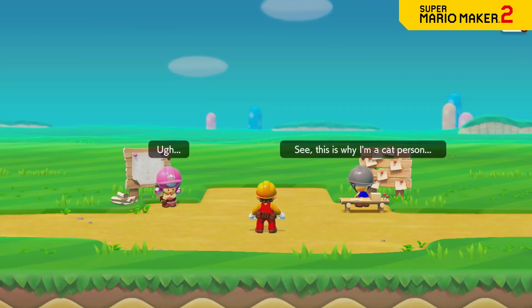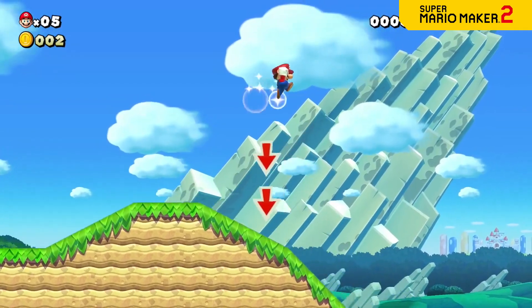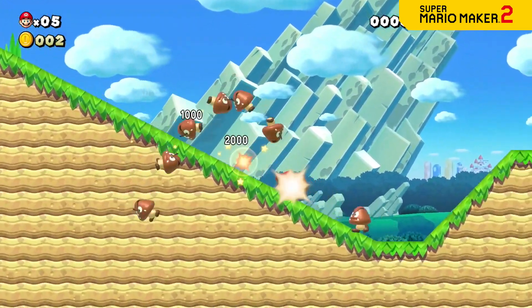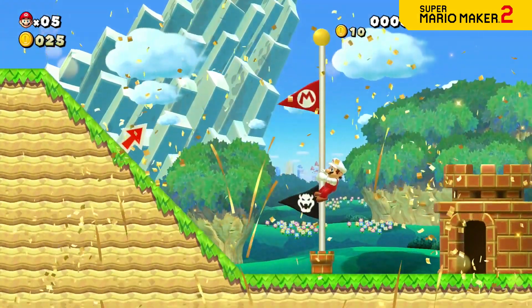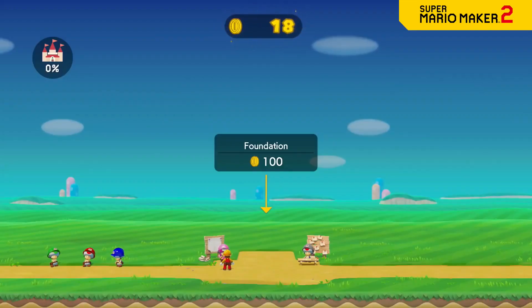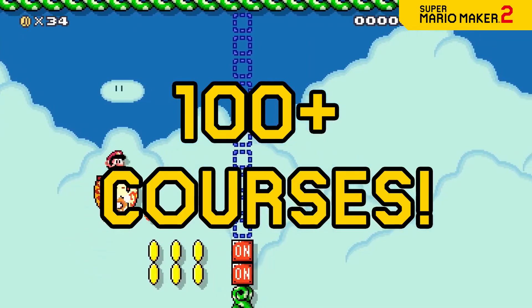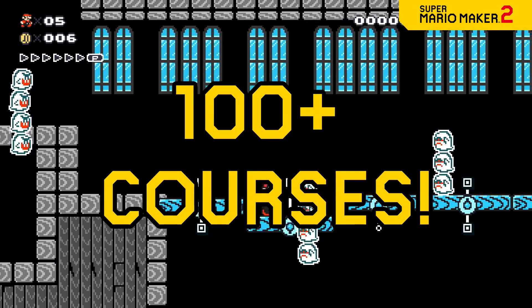In story mode, Mario sets out to help rebuild Princess Peach's castle. And to do so, he'll face an entire game's worth of courses in search of coins. If Mario can clear the course, he'll earn coins as a reward. Rebuilding a castle ain't cheap!